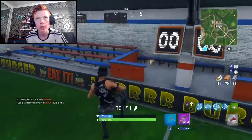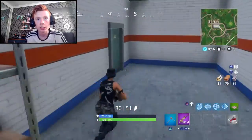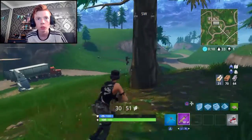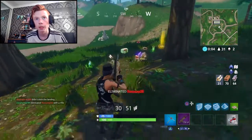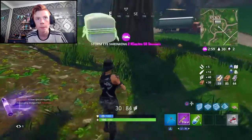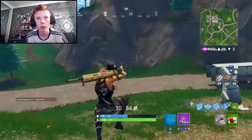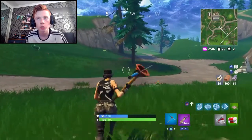We haven't got too many materials. I think if we come across a vending machine with something we could consider purchasing — we probably need a shotgun. The scar is actually decent at close range, as you just saw. Where did this guy come from? We melted him. They had a mini shield for us as well — perfect. Med kit too, I'll take that.